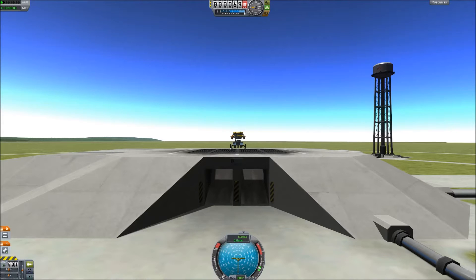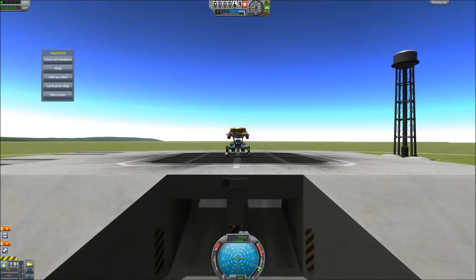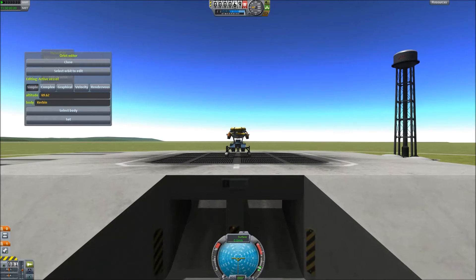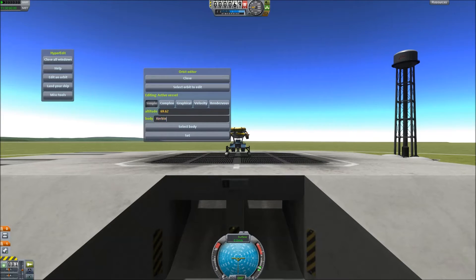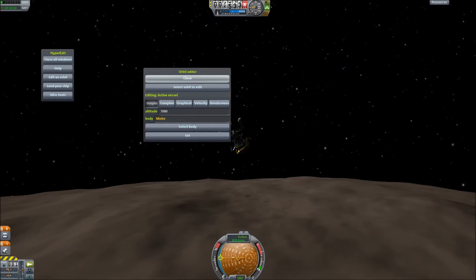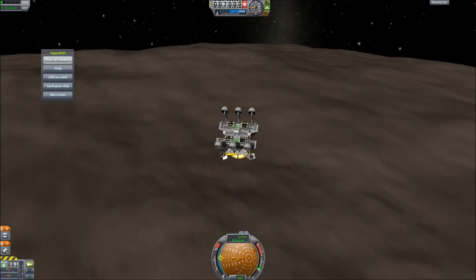Hello people, Nightjade here in Kerbal Space Programme, off on an easter egg hunt again. I'm actually going to be revisiting an old easter egg that I found — I didn't personally discover it, but there is something I can do that is a discovery. At Moho, there is one easter egg: the crater. Nobody knows how deep it is, only that it's roughly 5km deep.